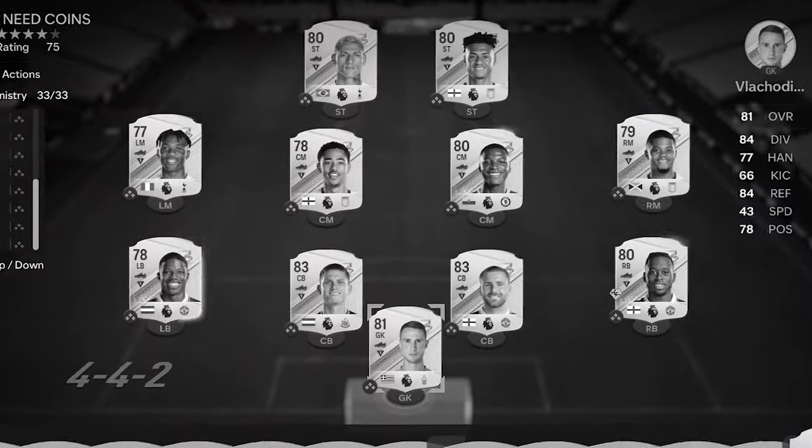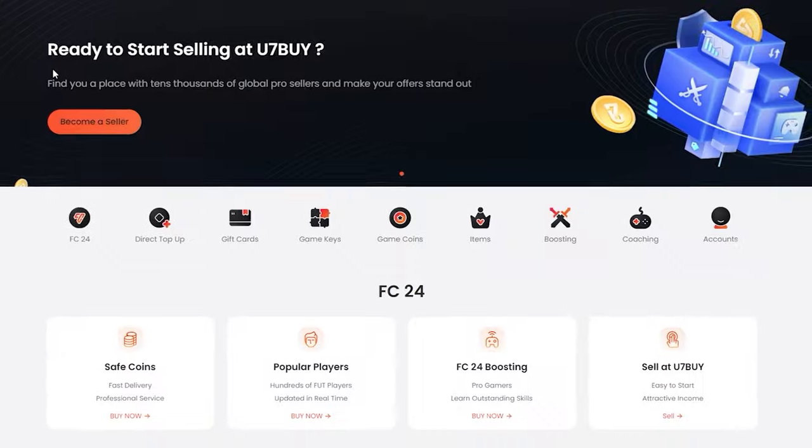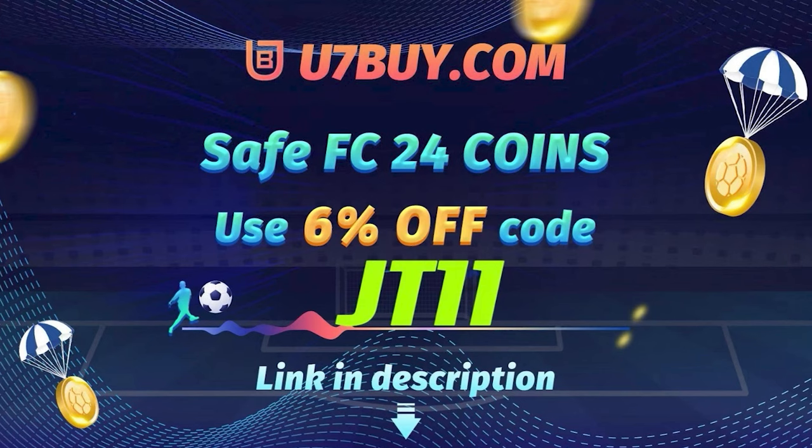If your team's looking like this then I have the place for you. Head over to U7Buy for all your coin needs. They're cheap, fast and reliable — make sure to use JT11 at the checkout for 6% off all of your coin orders.